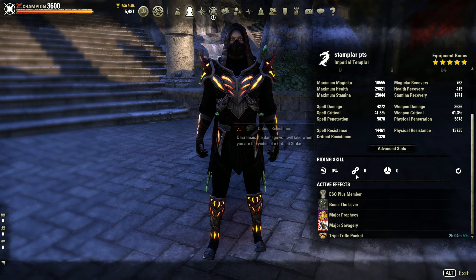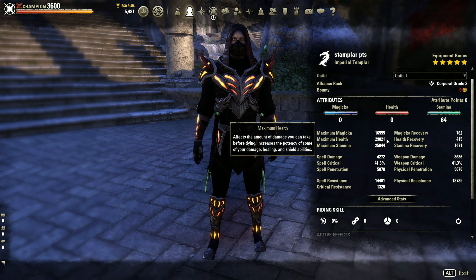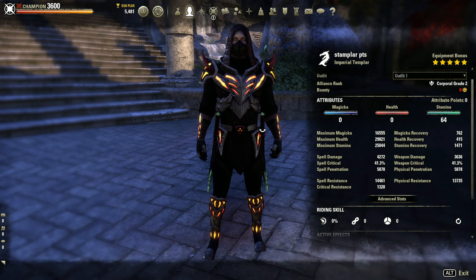We sit at a comfortable 29k health and 25,000 stamina. Now that escalating feed buff is gone you can see the base stats there, and then escalating feed buffs those up even more, also helping up some of our tooltips.